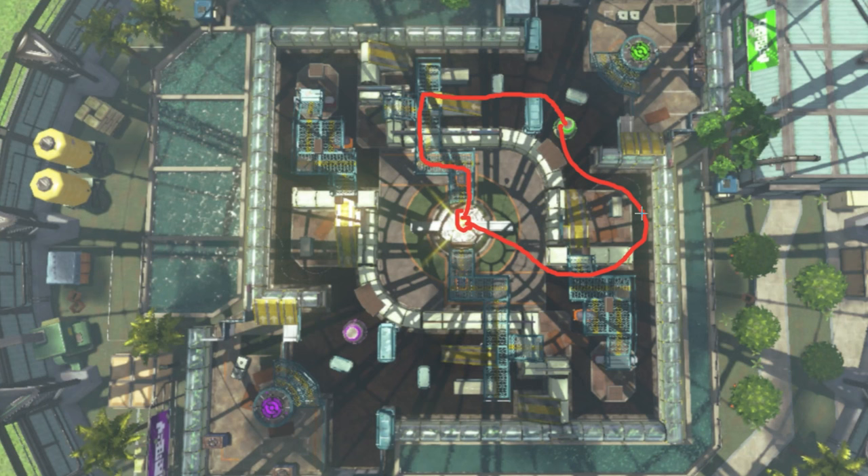There is the option to path the Rainmaker up the wall and over the grates, which can be advantageous in some situations, but you're going to have to control the same space anyway — so it doesn't make a huge difference. These are basically the only objective lines to worry about, which makes things simpler, but it doesn't make it simple to get through, because this is the single worst choke point in the entire game. It is so disadvantageous for players on either side to approach the other team.